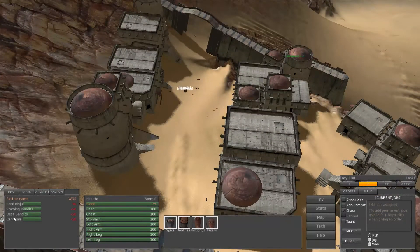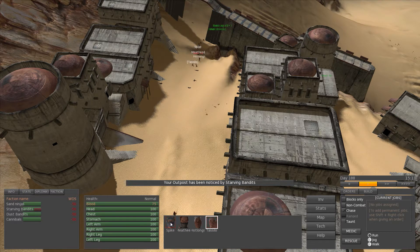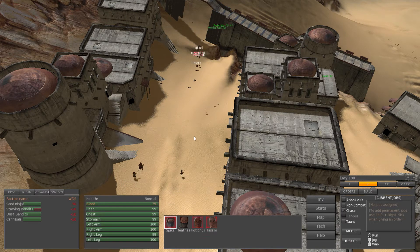These are our different relation levels with the different factions — and this isn't actually all of them, just the ones that hate me. I'm negative 50 with the Sand Ninjas, negative 50 with the Starving Bandits, negative 50 with the Dust Bandits, and the Cannibals were negative 50. My outpost has been noticed by Starving Bandits. We're being attacked!